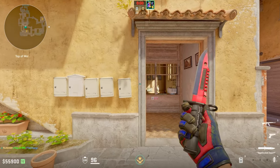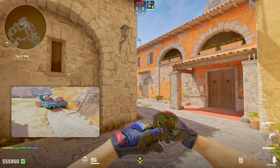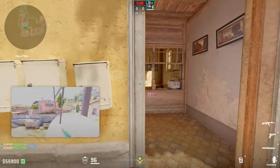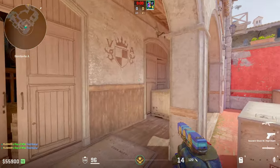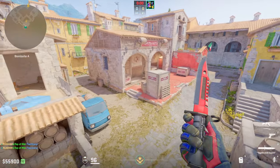The combo should look something like this: go against the doorframe, put your crosshair on the top of the mailbox, left-click jump throw, then get ready for the god flash — running jump throw, and perfect. This flash is absolutely effective. Sight will be blinded, you'll win the round, and honestly, you'll win the game.